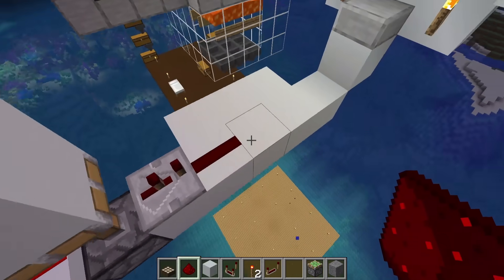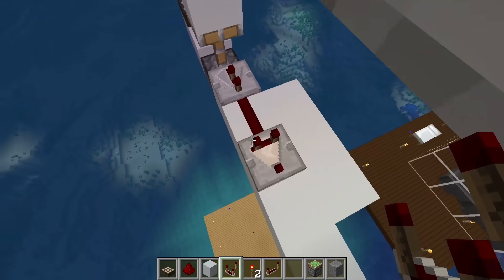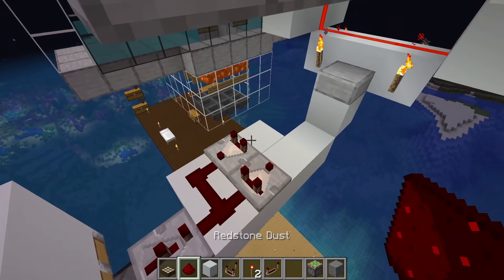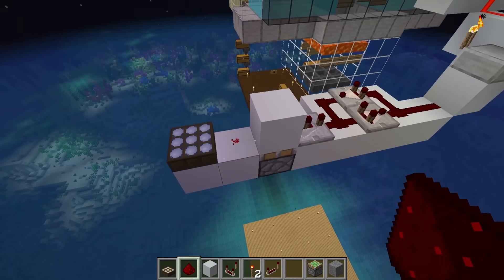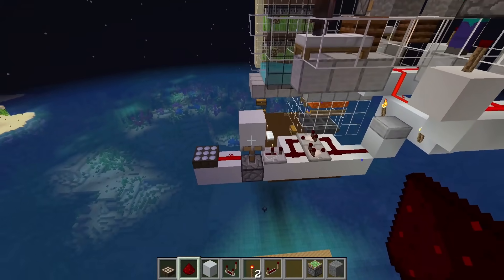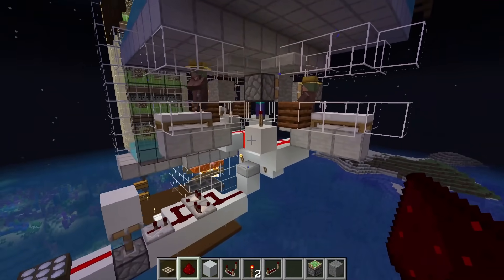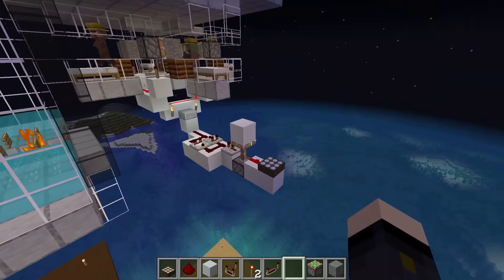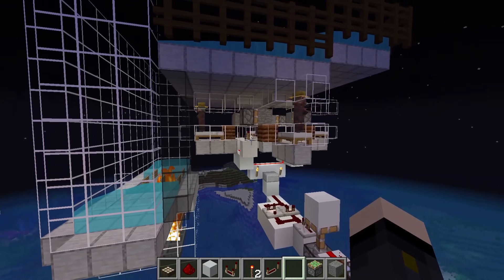You then want one redstone dust and a comparator facing the way you want the signal to go, and another comparator facing in the opposite direction. You're then going to place dust here, here, and here, with a redstone dust there as well. Now we can see that when we power this, the signal is extended a little bit — so instead of it just being that quick pulse, it is extended long enough for the blocks to be in the way of the line of sight, and then retracted a short while later. Once this is in place, every time it turns nighttime, you'll have a short moment when the relationship is reset.